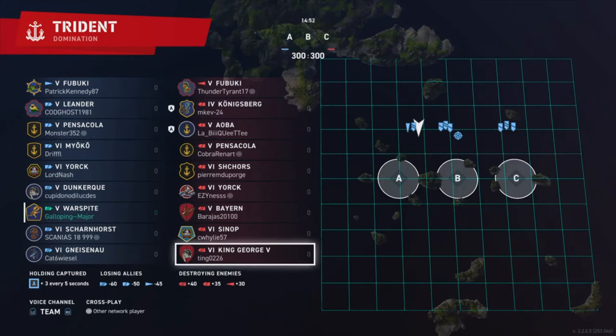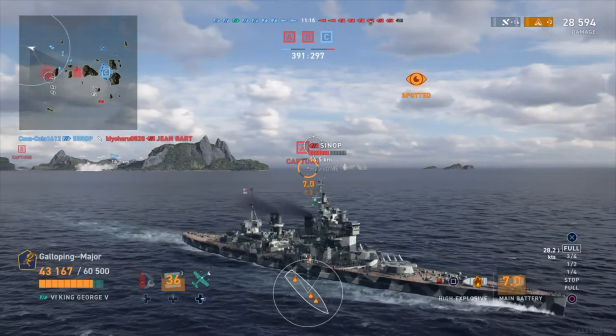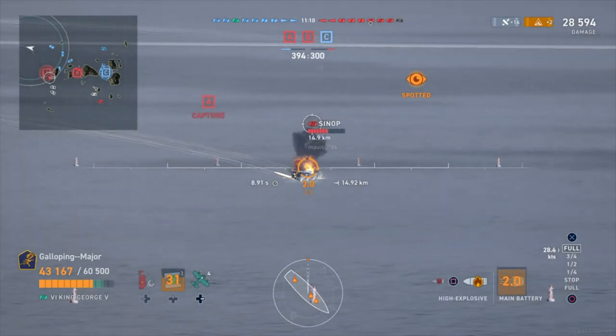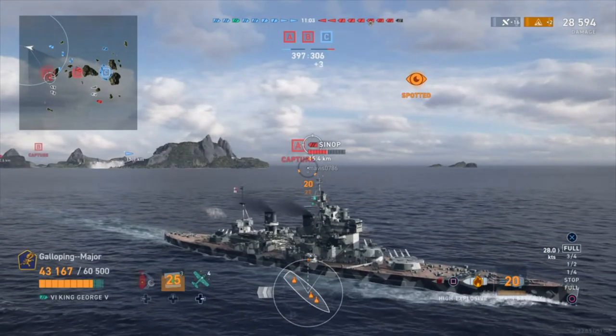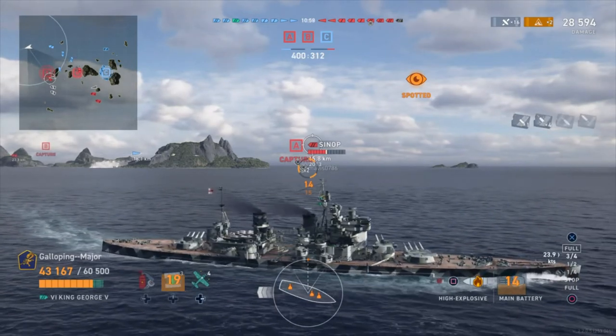The KG5 is basically a flamethrower — she's going to keep slugging HE down range but has short range due to her smaller gun caliber. At tier 4 you've got lots of light cruisers; the Émile Bertin is going to be quite fast so you'll have to over-lead when aiming at her. Most are still light cruisers. The Germans can now stealth torpedo at this tier, so it's only the Americans and the Russians who can't.